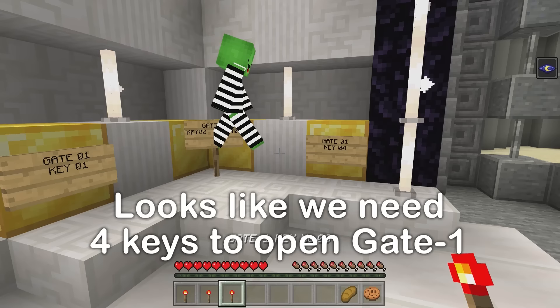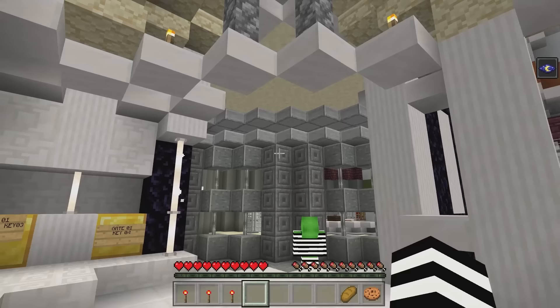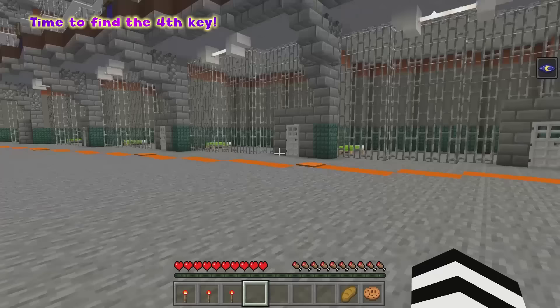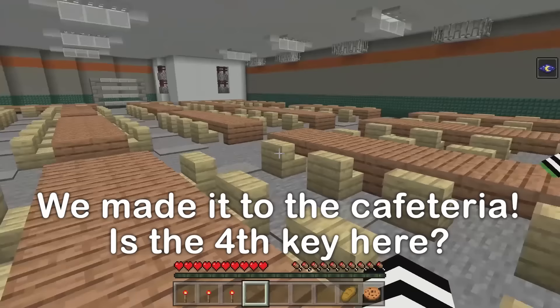Once we find it, we should be able to open the gate, right? Up ahead is the prison guard area — it'll be dangerous, but we have no choice! Let's go look for the last key to gate one! This is one of the shared cell areas — there are two! This place is huge! It even has its own cafeteria! I bet the key is in the cafeteria!